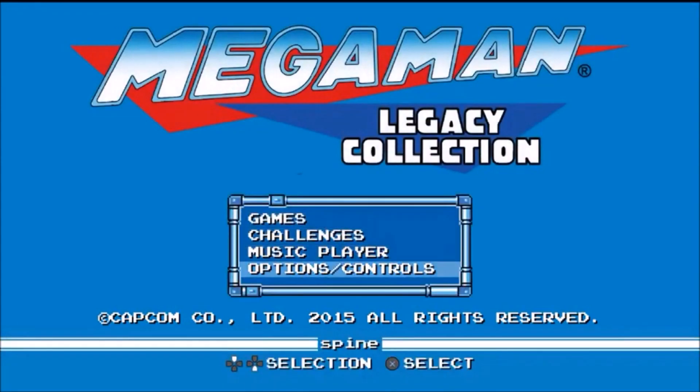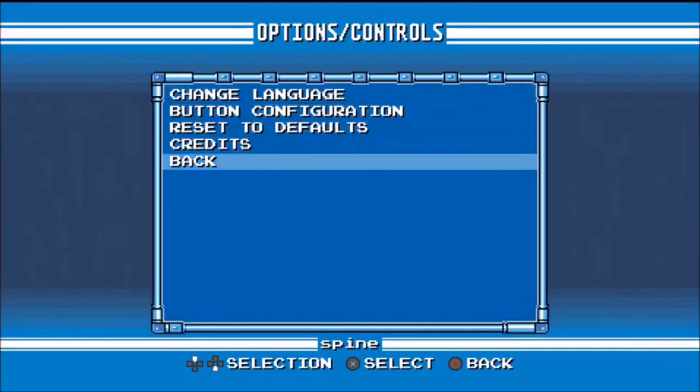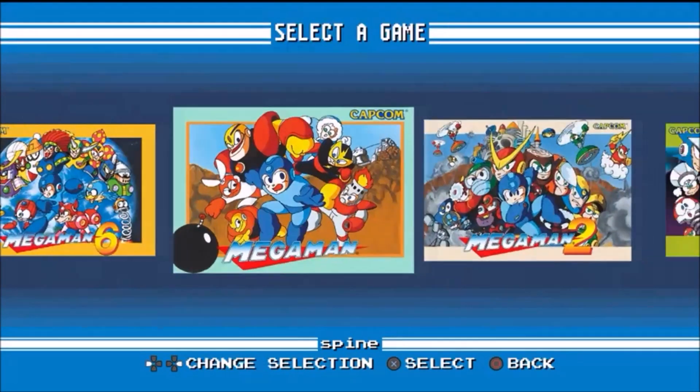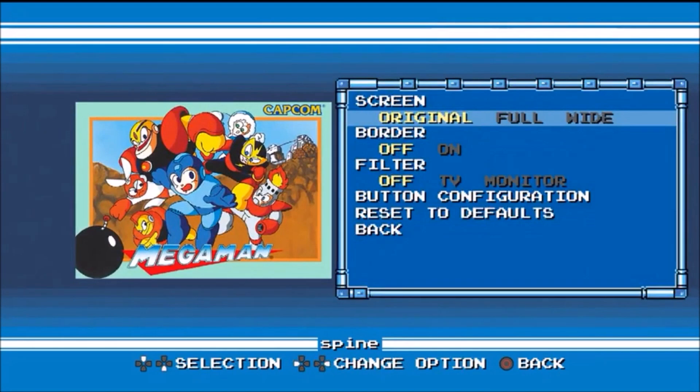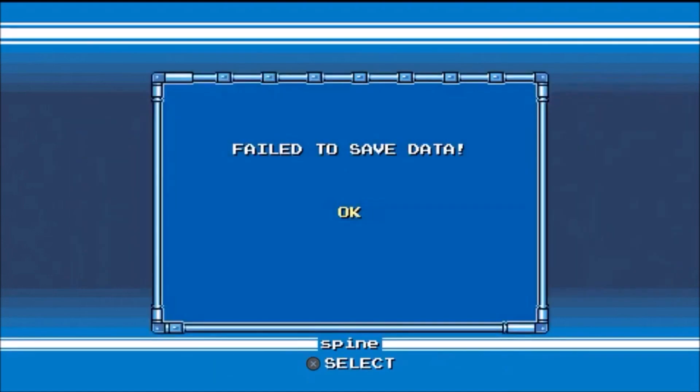The first post about Spine was actually made on April 1st, so many thought it was an April Fool's joke, but it turned out not to be. Recently, it has been getting lots of attention because it got Mega Man and We Are Doomed running at pretty much full speed, which is just amazing.